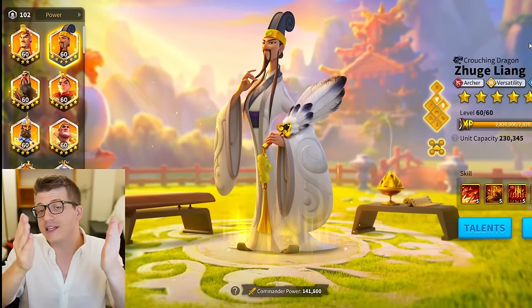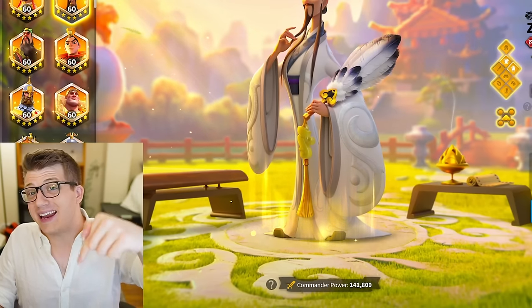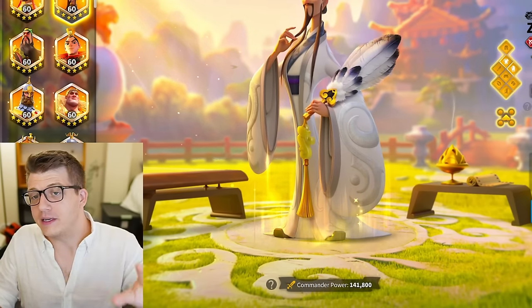By spending 380 legendary commander sculptures — about half the cost of an expertise commander — you can get way more than half the value. In many cases, you can get 80 or 90% of the effectiveness of that commander just by spending 380 sculptures. That's what we're going to cover: which commanders right now are the best budget-friendly commanders in the game.